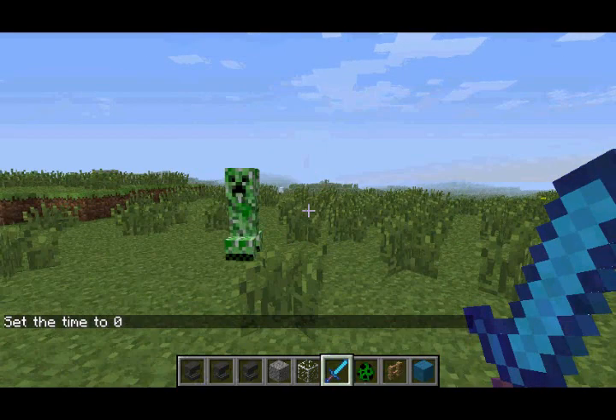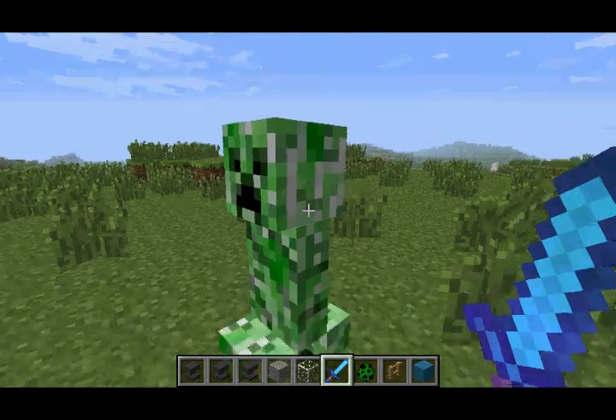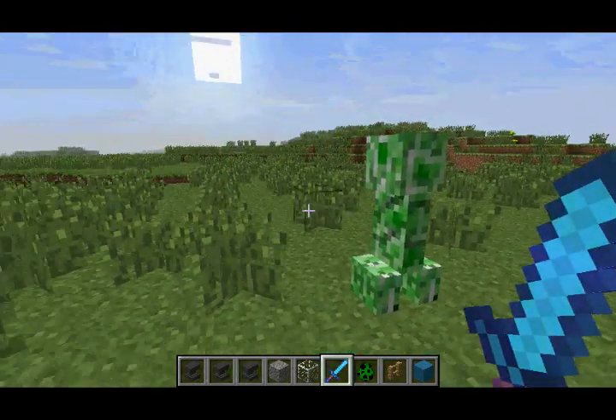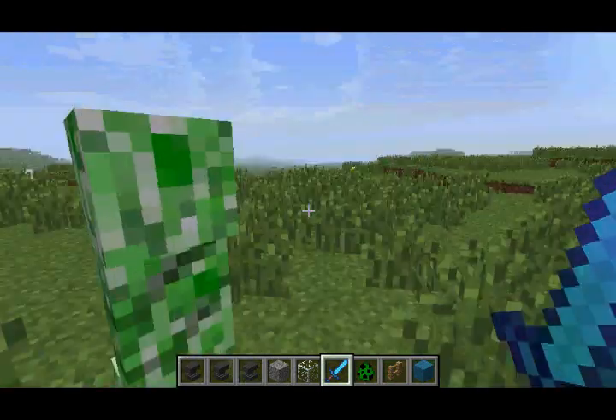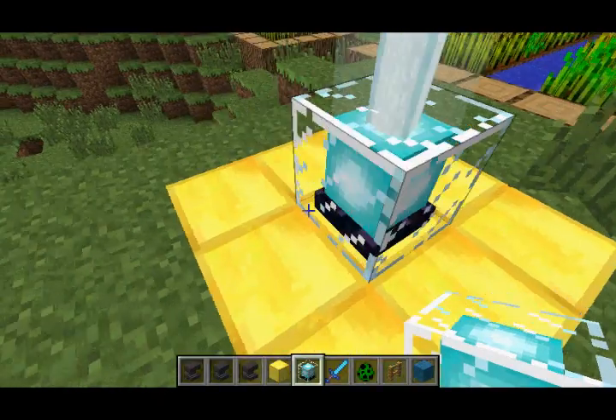You can now use custom mob spawners or NBT tags to configure the explosion radius and fuse timer on a creeper, which means you can configure how long the creeper takes before it explodes, and you can also configure how large the explosion is.